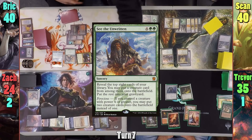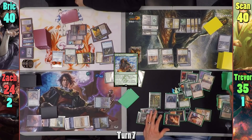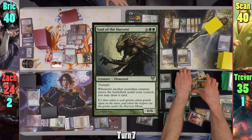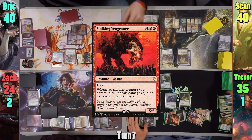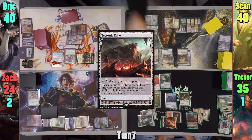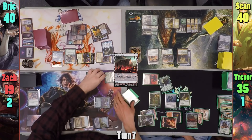Bree casts See the Unwritten from Trevor's hand and gets to keep two creatures as she's met the ferocious trigger requirements. Sadly she only has two choices and takes the Soul of the Harvest and Stalking Vengeance. She draws from the Soul trigger as the creatures enter, reveals a Tectonic Edge off the top and plays it. Bree moves to combat and swings the Stalking Vengeance at Zack for five, then passes.